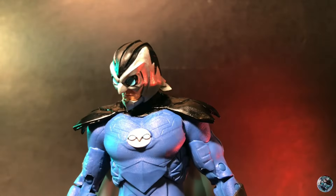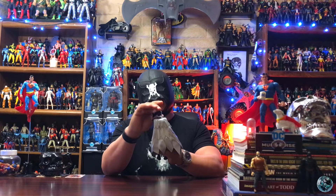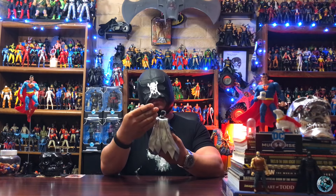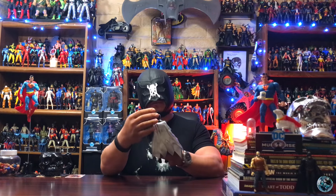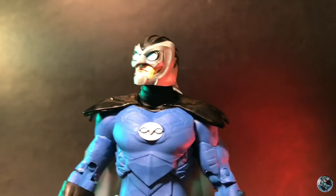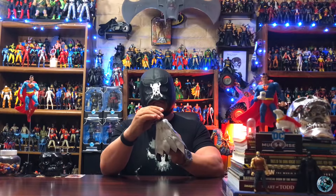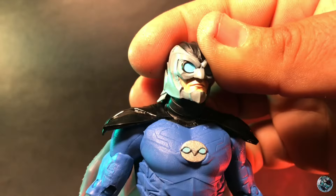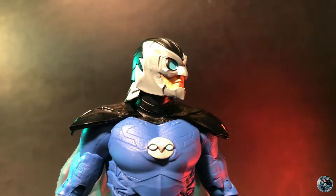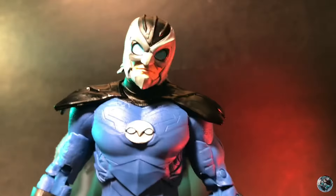Let's take a look at the articulation. You can look down. There's a little tightness in the head — the neck peg could be extended a little, which we'll address in the custom work. A little bit tight to look up, hardly any movement because of the feathers on the back of the helmet. You do get right to left, and you can tilt his head for a little bit of attitude.